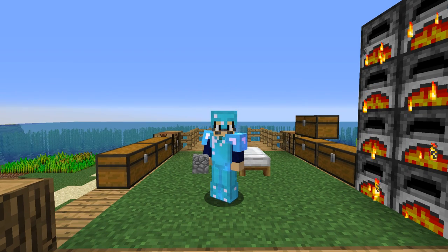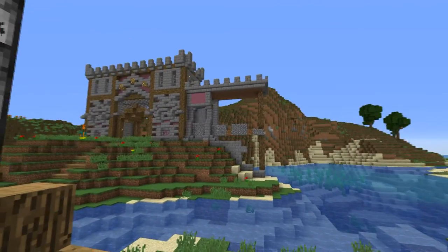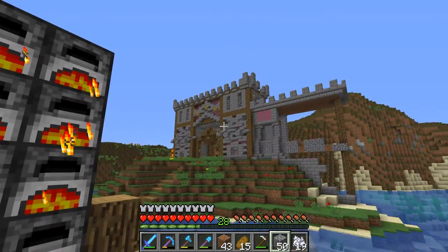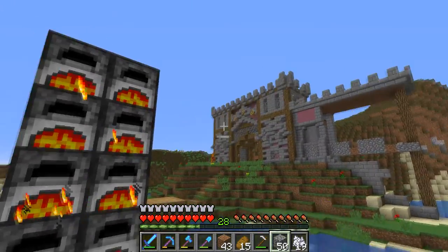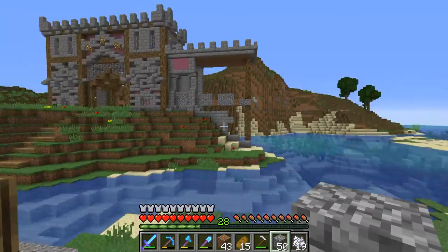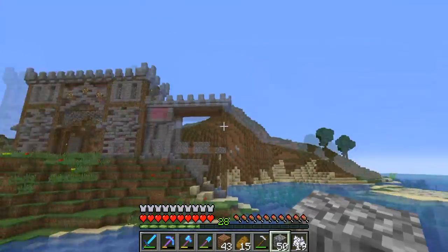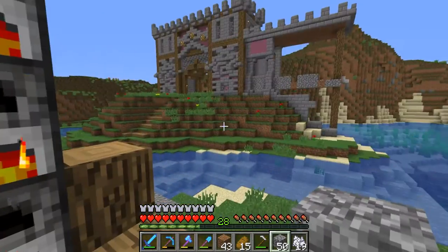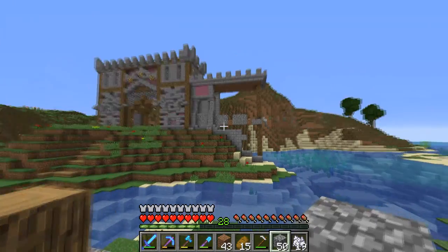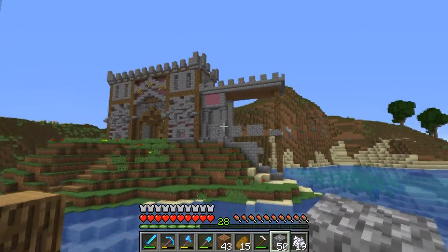Welcome back to the Minecraft video on the Village Craft server, Season 3, Episode 6 of our small series. In the last episode we made the entrance of the gatekeep, and in this episode we're going to work on the wall. You can see I've already done a part of it, and we'll also create another tower and link them up over a really long extended gate.